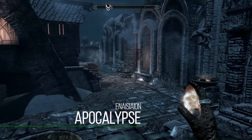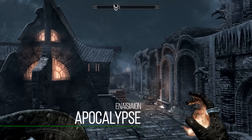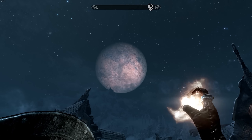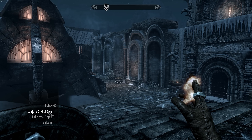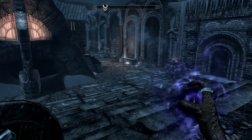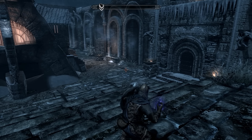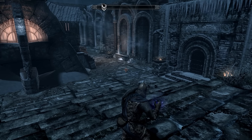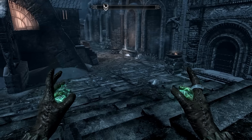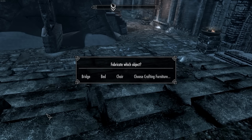Next up is Apocalypse — and really this is about all of Enai Scion's mods. Apocalypse adds over 150 new immersive and lore-friendly spells into Skyrim, integrated so seamlessly it feels like a Bethesda-sponsored DLC. That really embodies almost all of his mods: Apocalypse, Ordinator, Summermyst, and Wildcat — all very lore-friendly and immersive overhauls. I had a hard time picking just one, so I'm including all of them in this category.